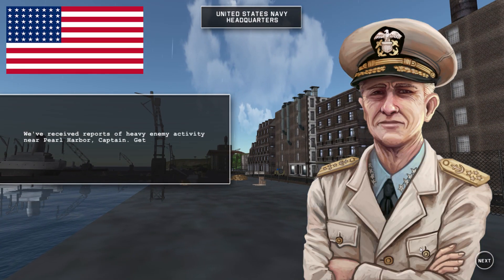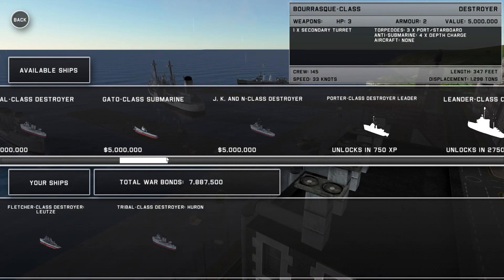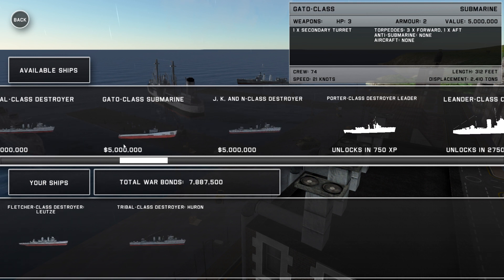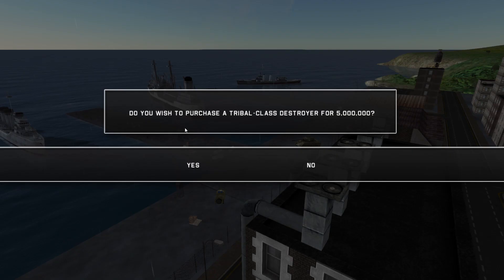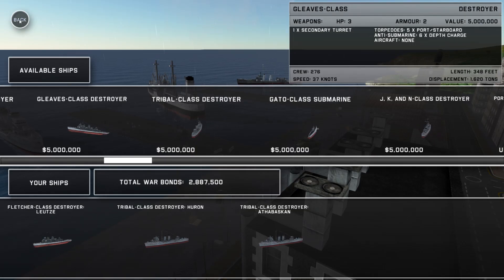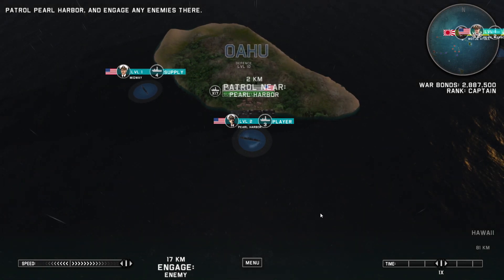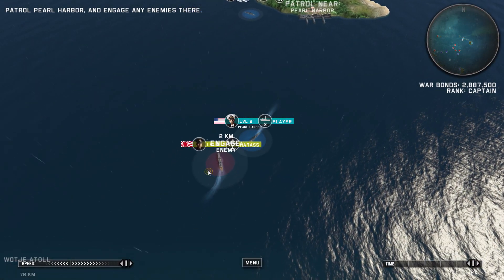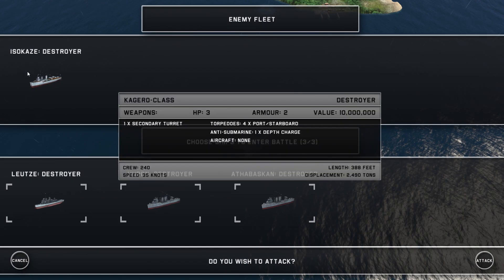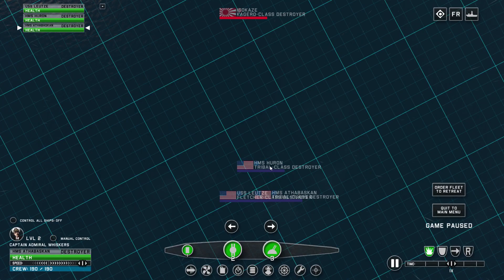We have another mission, so we're gonna go to the shipyard and buy ourselves the JKN. I would love to get a submarine, but submarines go at about 21 knots which means they're pretty slow. Get the Tribal class instead - if all our ships go at 36 knots and our submarine goes at 21, that's going to be really bad. We won't be able to use the submarine at all because it won't be able to catch up to any of our ships in battle.